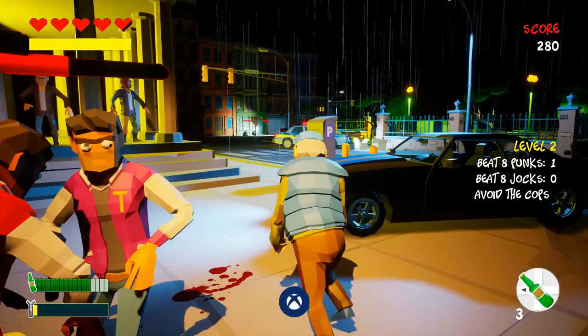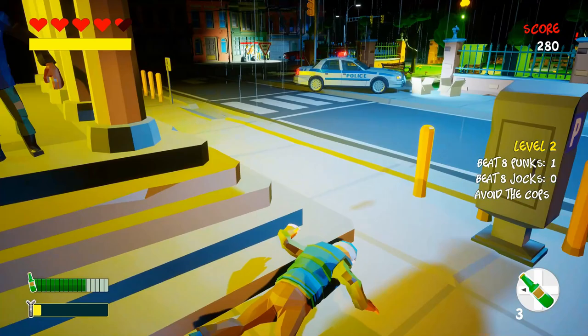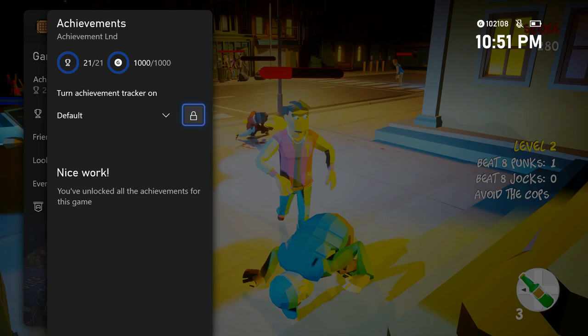Alright guys, that's the achievement walkthrough for this game. It's out now for only $7.99 — I thought it was a pretty fun game. Most of my friends weren't the biggest fan of it but I like the fighting. The controls are a little iffy and you've got to get used to them, but either way it's an easy completion that doesn't take too long. Thanks so much for watching — I hope you enjoyed this video, leave a like if you did, and I'll catch you next time here at Achievement Land.